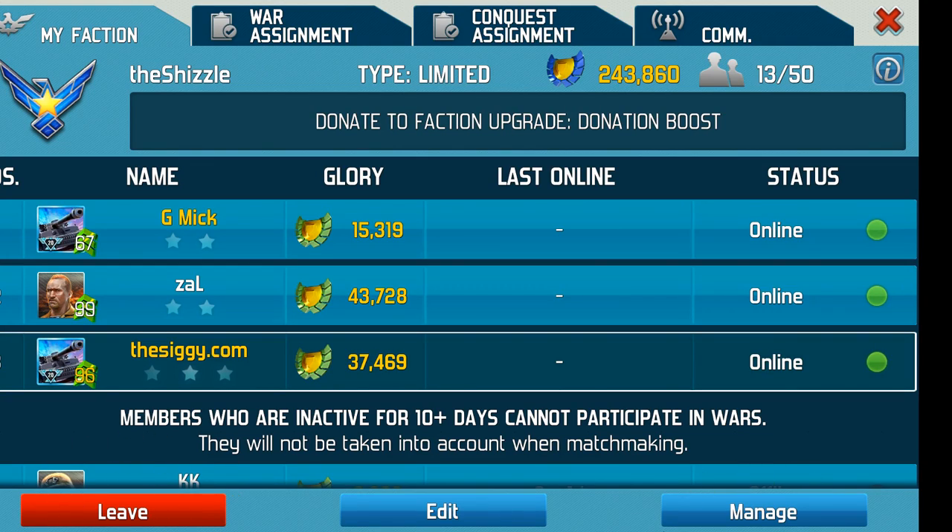If you're an officer you will see other buttons like manage — that's for kicking people. The fastest way to leave a faction is being kicked by a general, and it means you can go into another faction straight away. Otherwise, I think it's 24 hours you've got to wait.